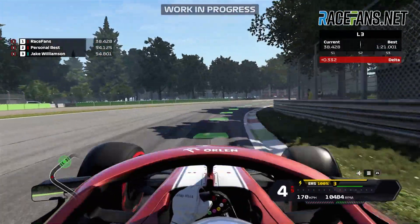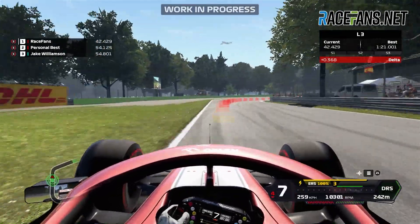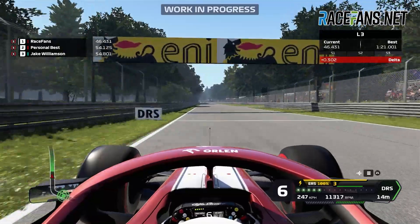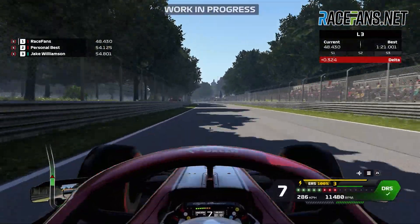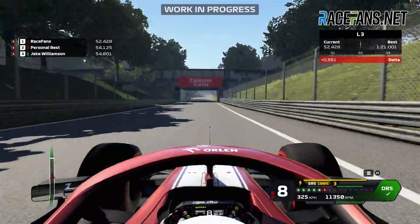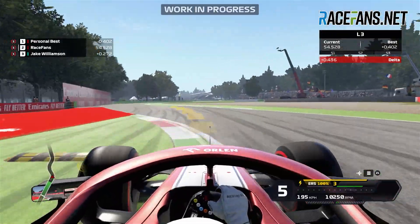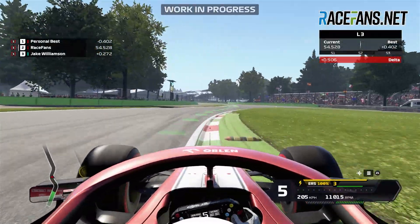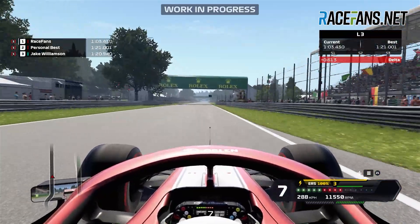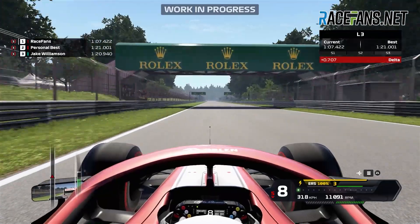There are a couple of important things to note about the casual driving mode. First, it's not available online because some of those assists would make it easier to exploit different areas of the track. The standard driving mode from all previous games remains completely unchanged, except for the addition of a few new optional assists: there's now an auto DRS option and automatic fuel mix management. So if you've found a way of driving the game you really like from F1 2019, it's still going to be there in F1 2020.